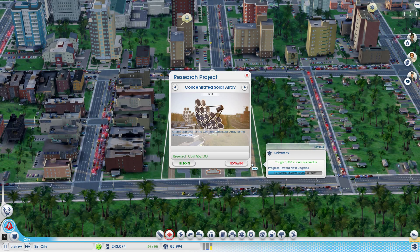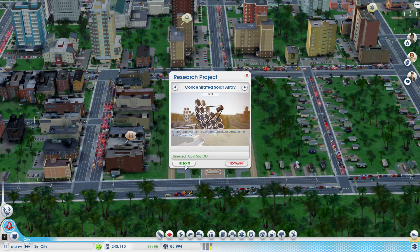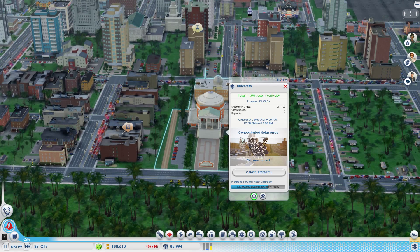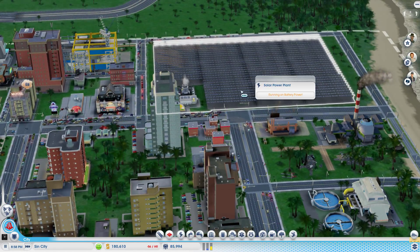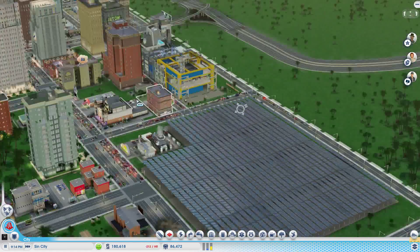Let's start a research project — it's going to cost 62,000 so we are spending some money on this. Let's get concentrated solar ray research going. Once they finish researching that we'll be able to upgrade the solar plant and be in good business.